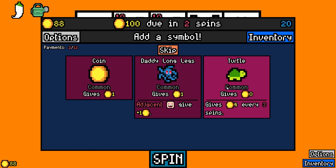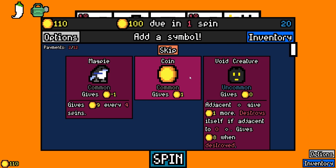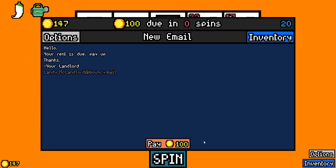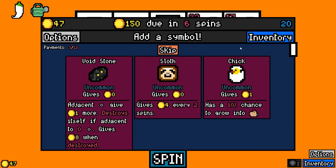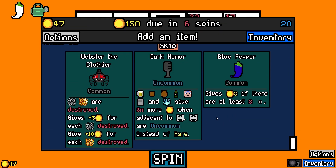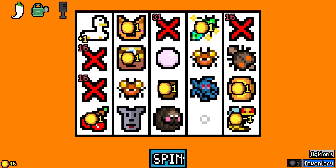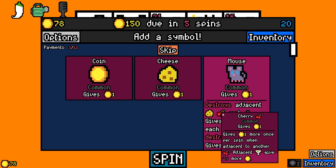Daddy long legs — we'll look for a toddler maybe. This is just crazy. Webster the clothier — yeah, we saw him before. Let's go for the dark humor, I guess. Stuff is happening! Wait — the mouse will eat the cherry now! Let's go!